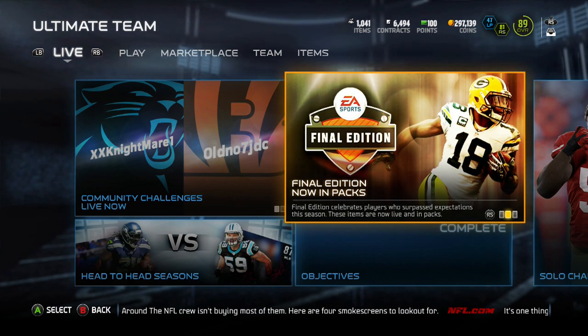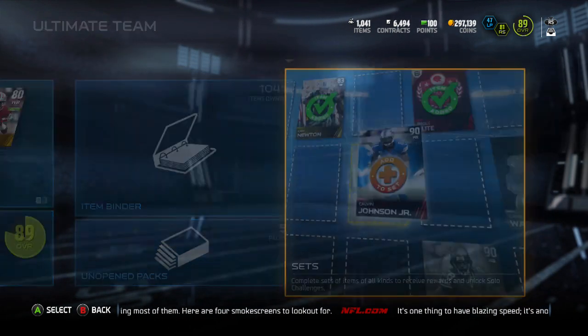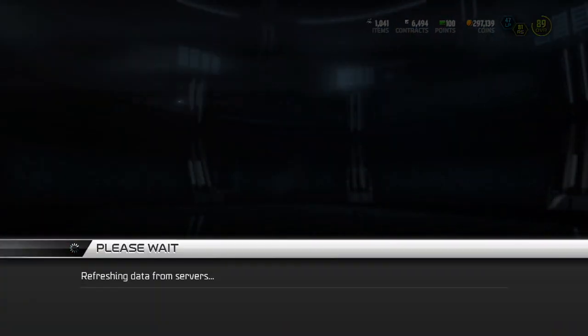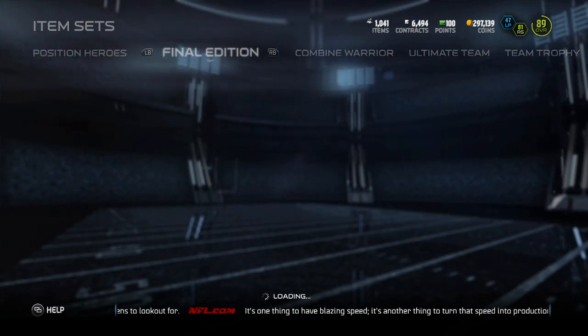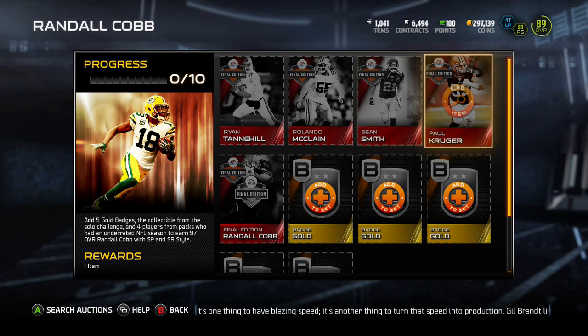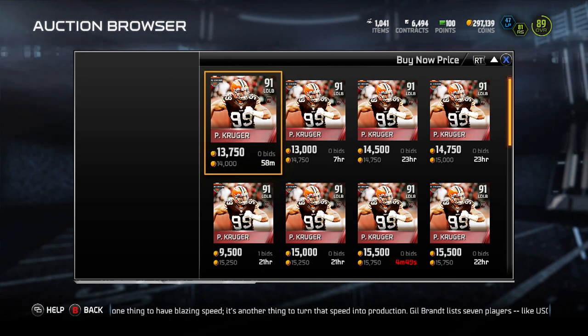Today's Final Edition is a 97 overall Randall Cobb from the Packers. But first we're going to go ahead and check out his set and see what cards go into it. I looked earlier and it looked like 3 out of the 4 were still over 50k, so I don't know if people just haven't been on today or what.